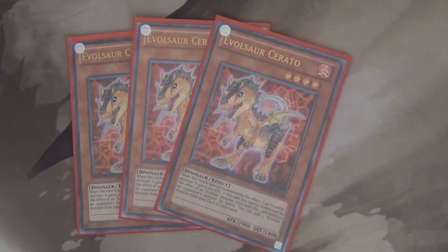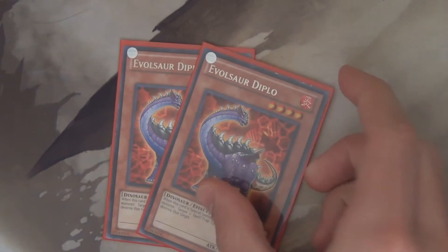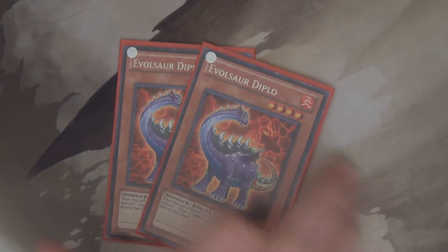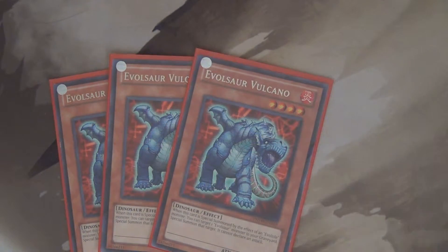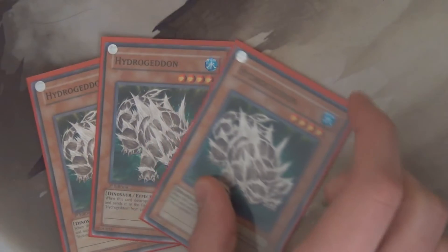Our main Evolvesaur creature is Cerato. We run three of him because he's a 2100 beater and can search for Evoltiles. Then we have two Evolvesaur Diplos — he's actually my favorite. When he's summoned from an Evoltile, he can destroy a spell or trap card on the field. Then we're going to have three Evolvesaur Vulcano, who allows you to special summon an Evolvesaur from the graveyard when he's summoned by an Evoltile. Really helpful and really easy to get into those rank 4s.